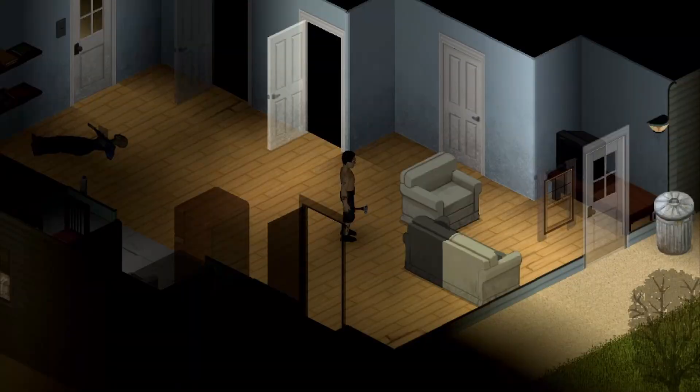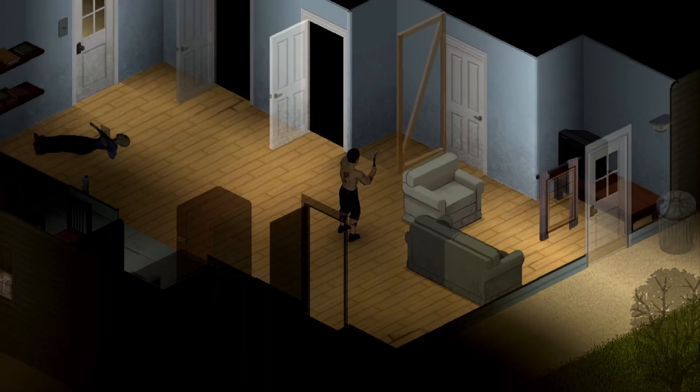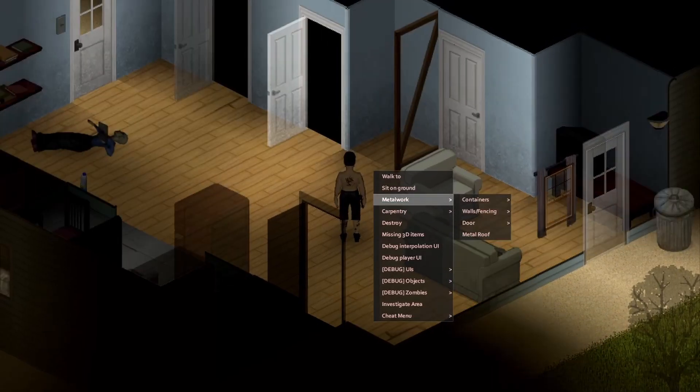In order to build a secret fake wall you will need the following: a carpentry level to make level 3 walls, stairs and window frames. Then you will need the following items: a sledgehammer, plaster, and paint that's the same color of the house, or you can repaint it all.